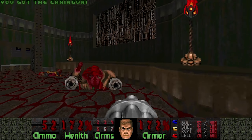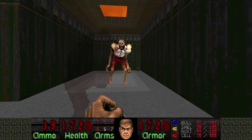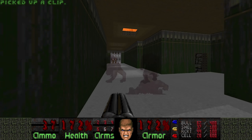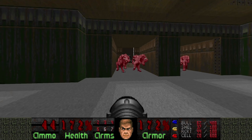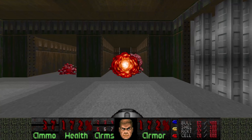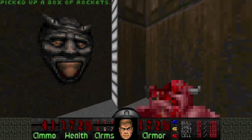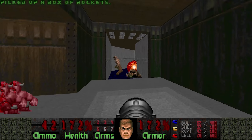Now shooting this switch will open up this door. The only thing to watch out for is the revenants. These specters you can just punch out with the berserk you grabbed earlier. To kill time, just rocket these demons — unless you really want to punch them out, but I don't, because that's boring for the video.